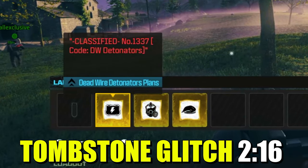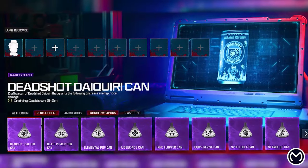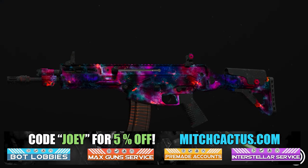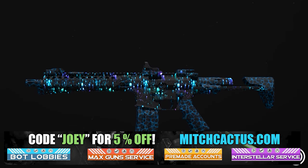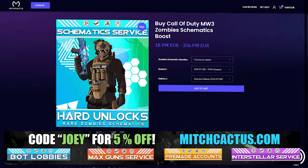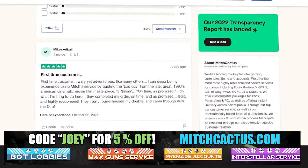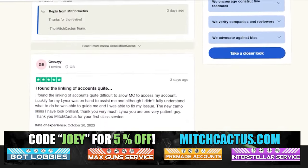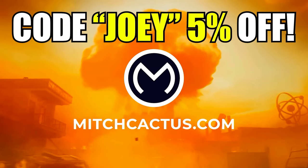There's one more option if you don't want to do any of these, and that is checking out my sponsor, Mitch Cactus. He's got a range of services including camos and more camos — you can literally unlock any camo in the game from Modern Warfare 3 and Modern Warfare 2. Accounts for sale, zombie schematics, nuke skin boost. Look at all the reviews you can see on the page right now. I highly recommend Mitch Cactus — over 10,000 customer reviews — and use code JOBY for 5% off. Links in the description.